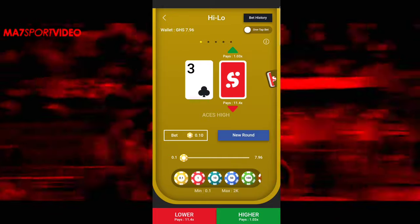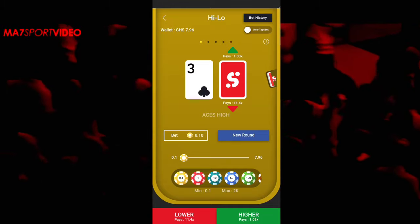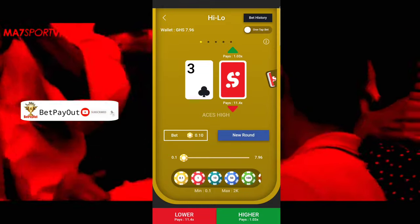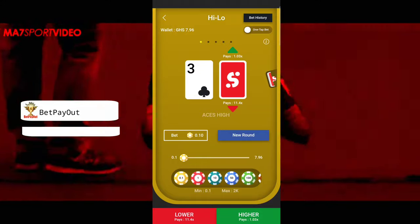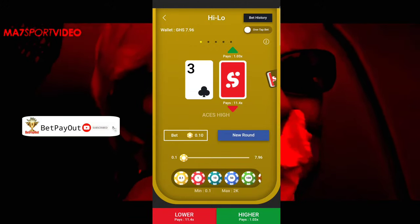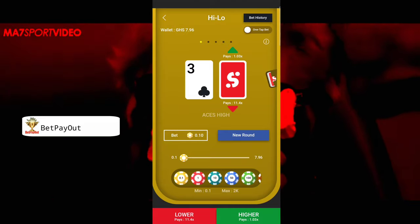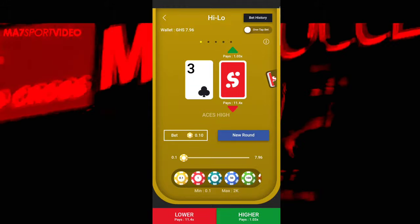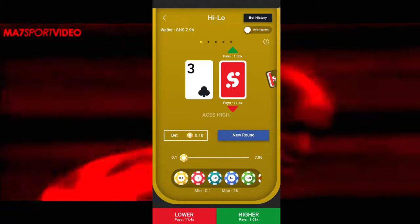If you watch the interface, the lower option is red and the higher is green. The lower pays 4.44 times and the higher pays 1.03 times. So it means — why would they give the high a lower payout amount, and the lower a higher payout amount?